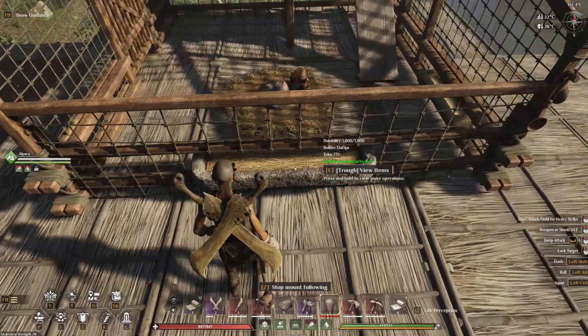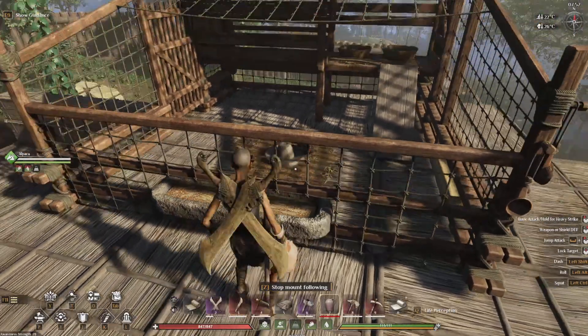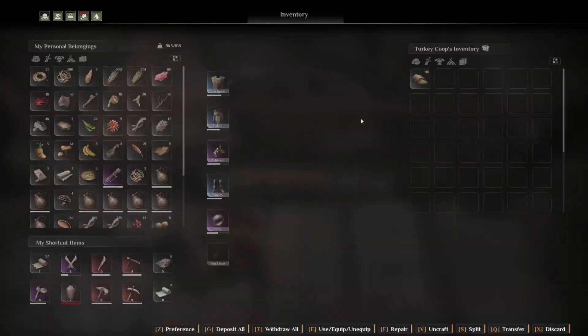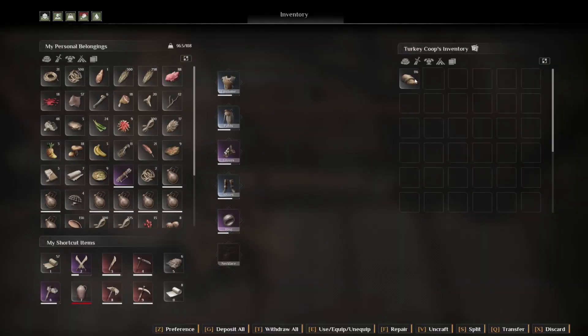The next thing you have to do is fill this up with food. I made turkey feed. Turkey feed is very easy to make, and it's going to help grow that baby turkey into a big turkey. So you want to make turkey feed — you put it into this inventory slot here, you just drag it over and put it in.